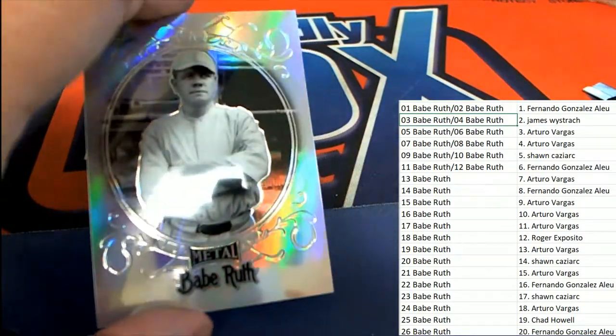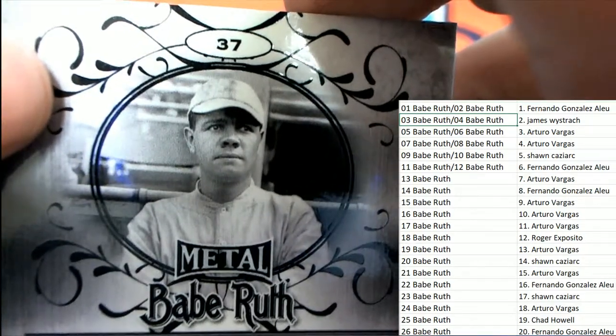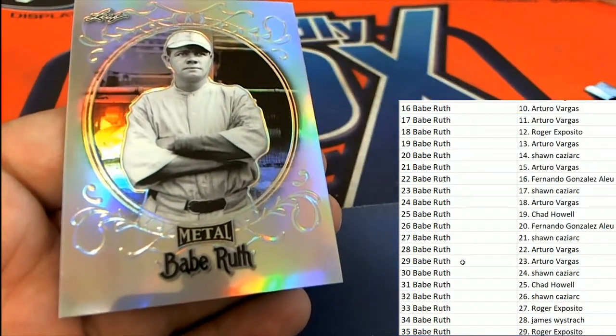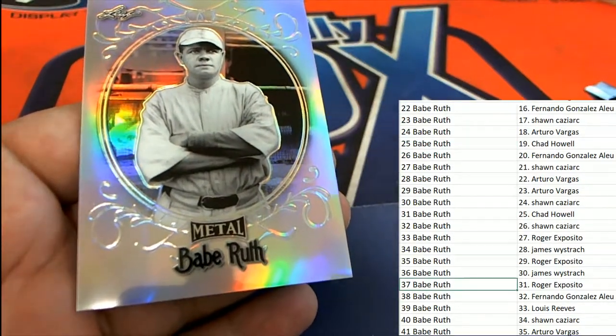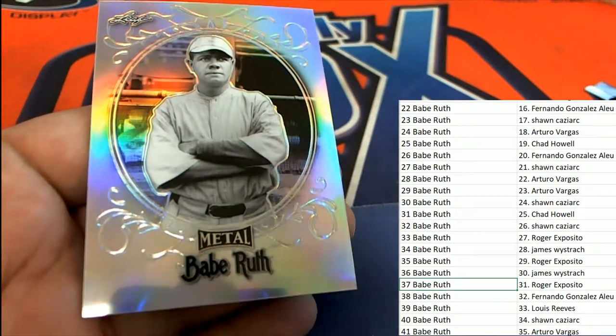Alright, more good things are coming up for us and you can see the very next Babe Ruth we have here is gonna be number 37 on the checklist. Number 37 for Roger E - that's a Roger!